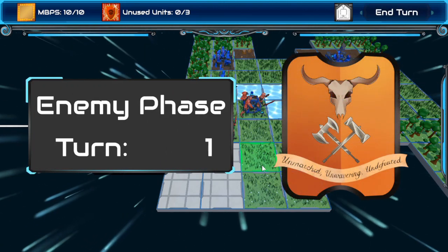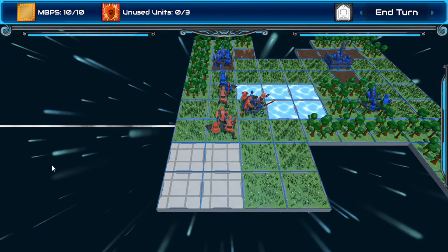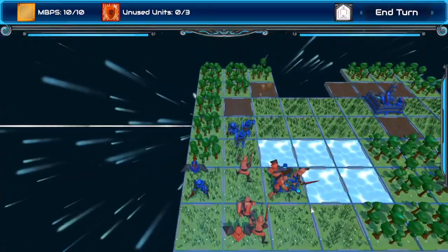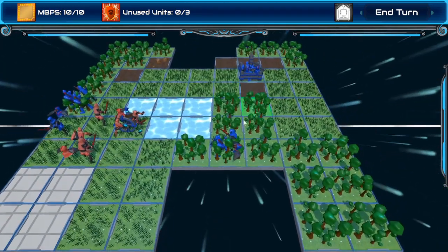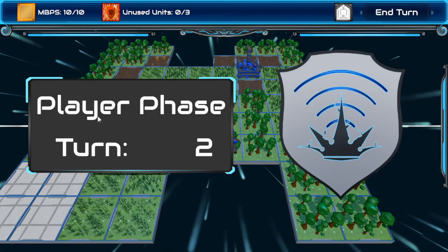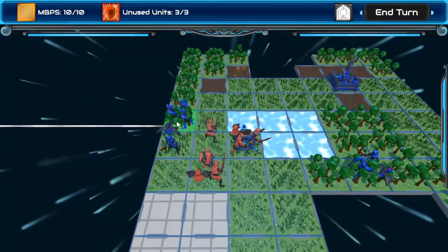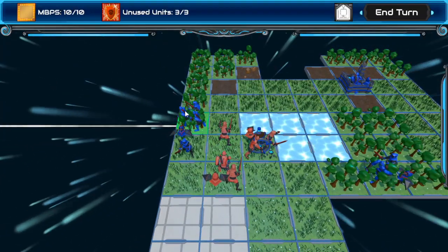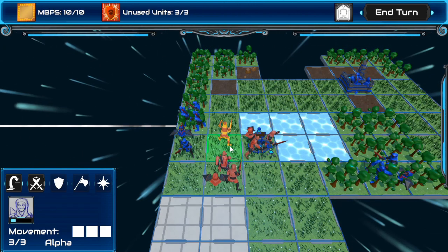I'm going to end my turn. Enemy phase. I really love the pop-up UI. Those kids were kind of annoying because they covered things I wanted to see, but the rest of this is really neat. Smooth movement, although the battlefield doesn't always shift into view while they're moving, so it can get a little bit dizzying. But I really like the animation other than that. It's my turn.